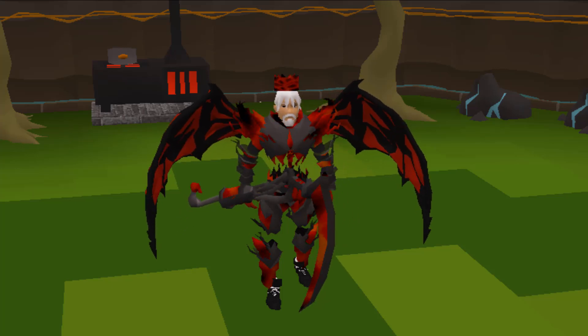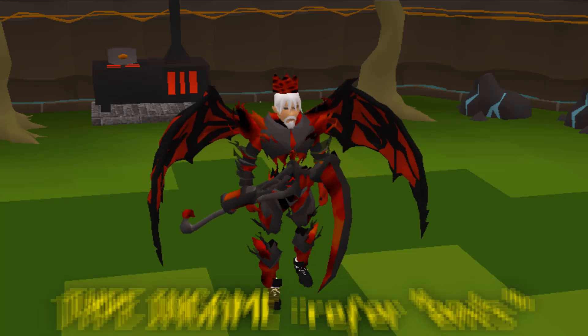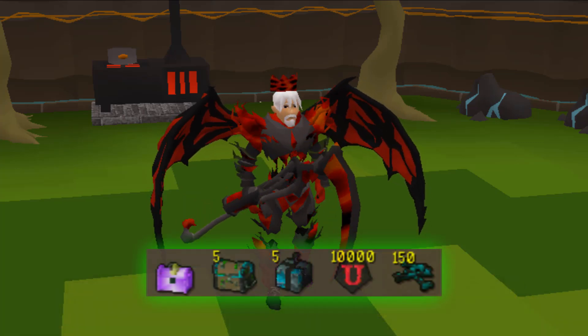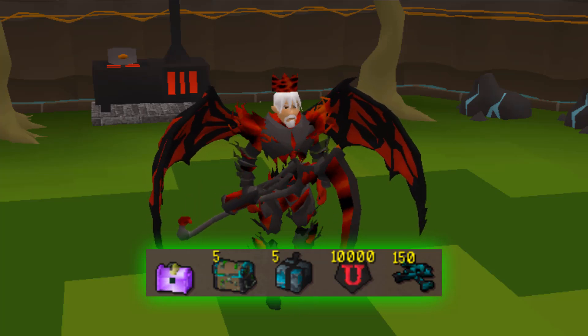When you join this amazing server, make sure to use my referral code ::refer ents to receive this juicy starter package containing a launch chest, 5 OP chests, 5 grand mystery boxes, 10k cash, and 150 elite dragon bones.